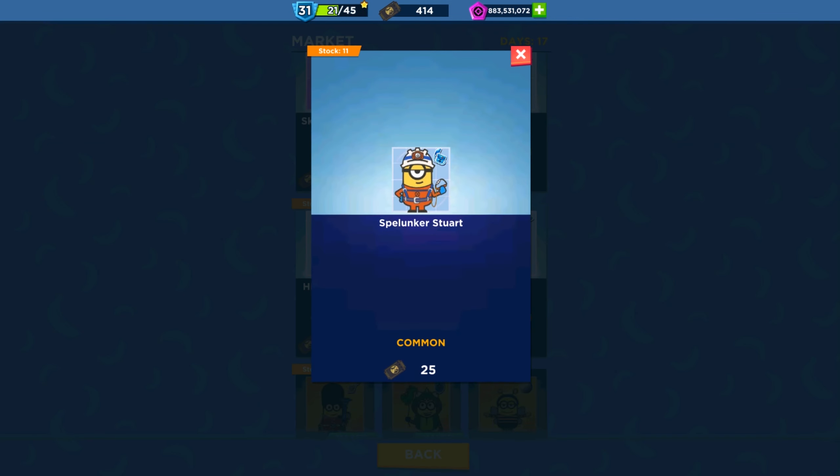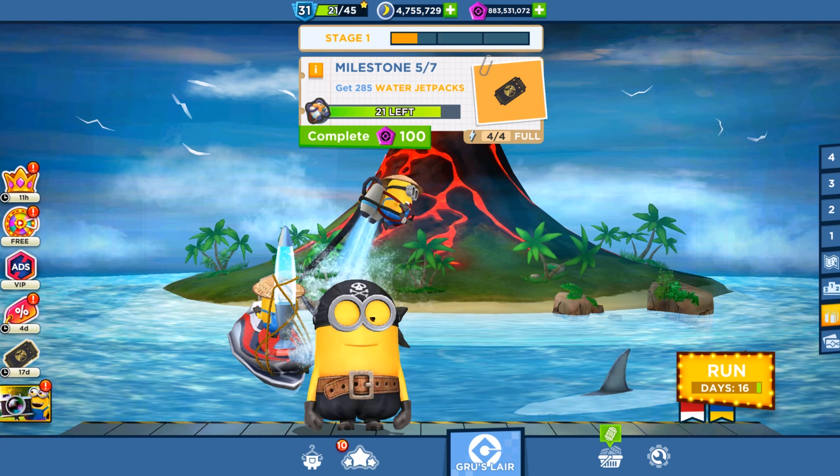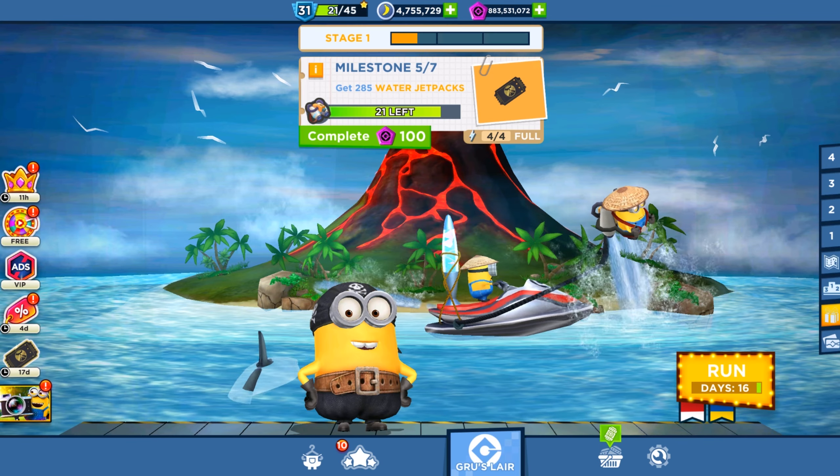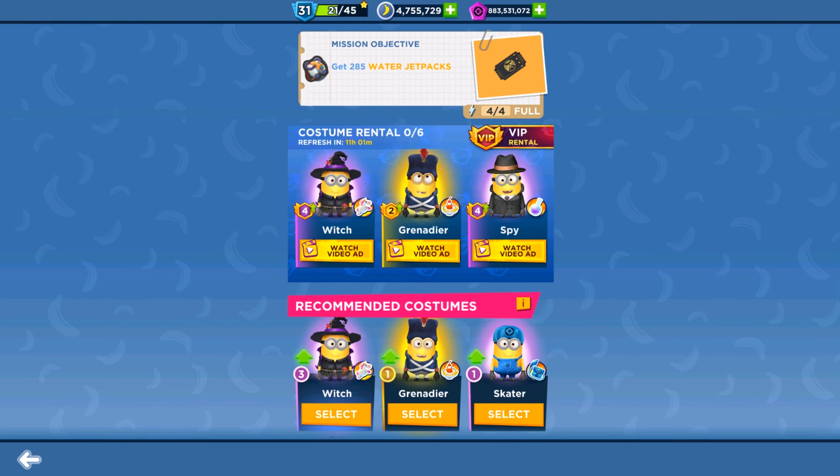Hello and welcome back to AllKindaGames. Today we are playing Indonesian Adventure, the new special mission in Minion Rush. Our pirate minion will help us complete Milestone 5 of stage 1. First I'm going to show the Spill On Care minion in the market and in the stage rewards where you can get these minion cards. It's version 940G - let's run with our pirate minion and get some water jetpacks.